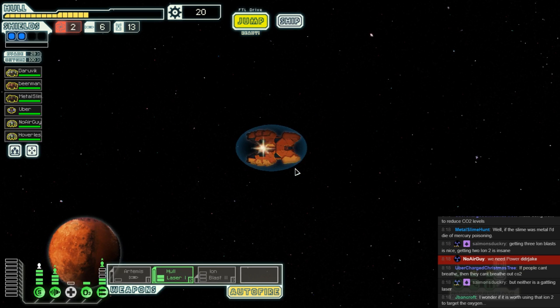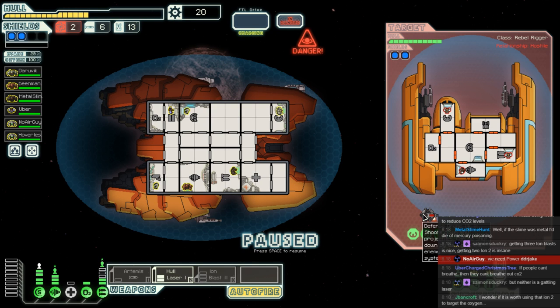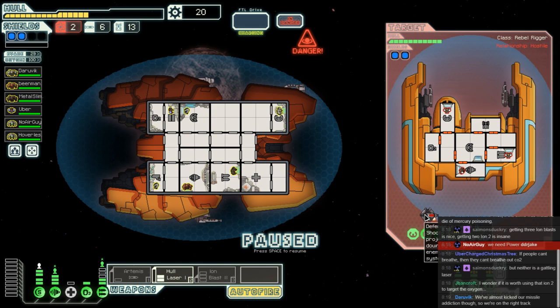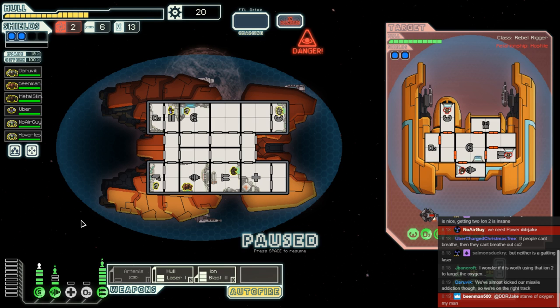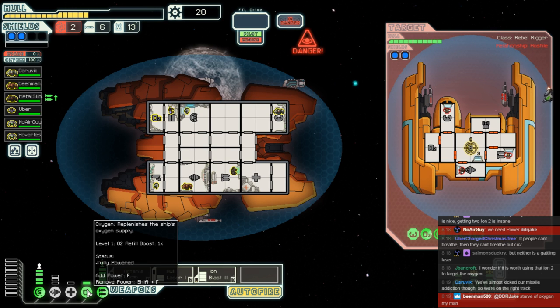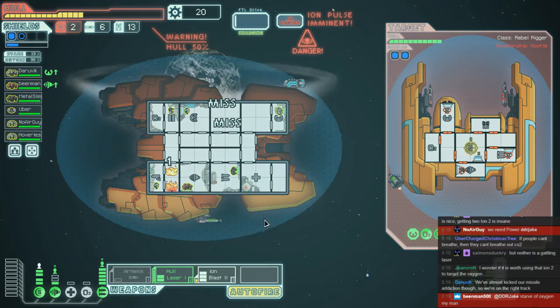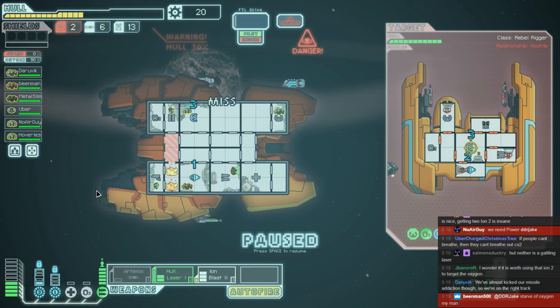Dangerous electromagnetic pulsars — dangerous for us, but killing ships is something we're going to need to do. Our ion plus the ion that it supplies could be amazing. We might get shot as well. That's not so good — it's able to shoot down our ion blast, and it's able to do a lot of damage to us — one, two, three, four, five shots. Let's hope the rock plating is on our side here. We don't need to breathe where we're going.